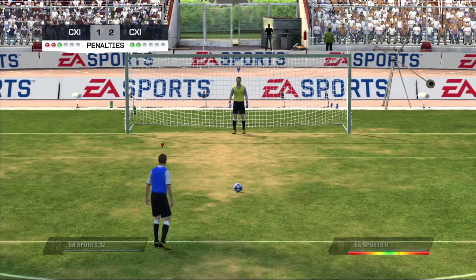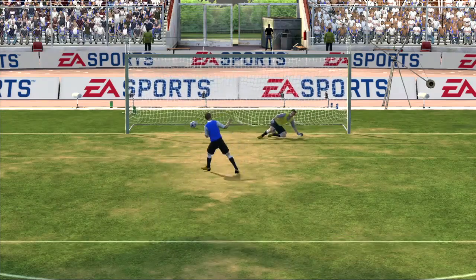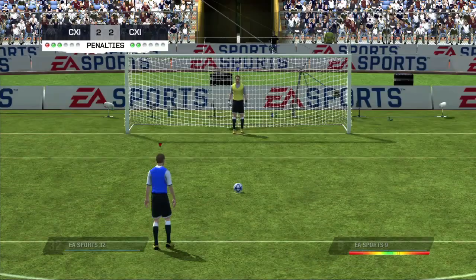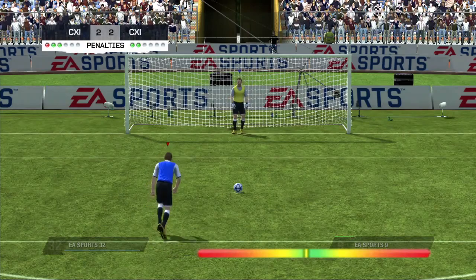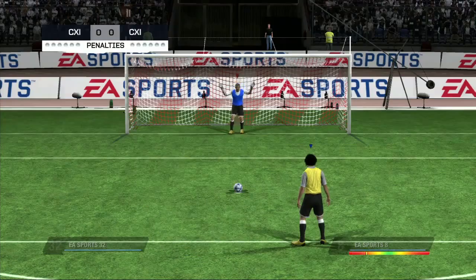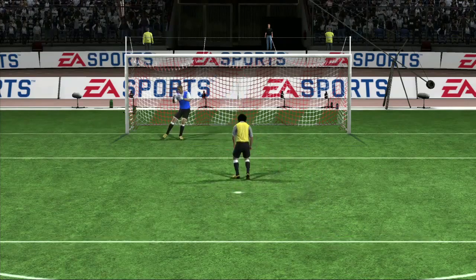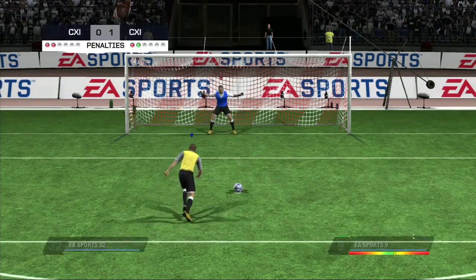One of these shots is the chip shot. To take a chip shot, press and hold the L1 button when you power up for a shot. To take the chip shot accurately, you need to stop the composure meter inside the green region of the composure meter. Taking a chip shot when you're not composed will also mean that the player will give away his intentions of chipping in the way he runs up to kick the ball.